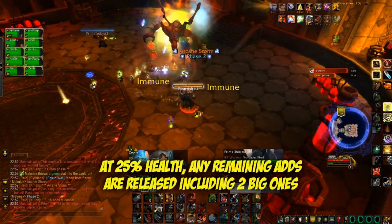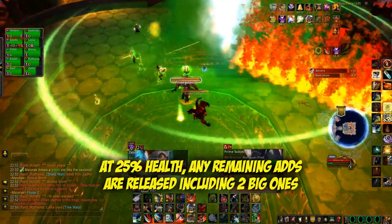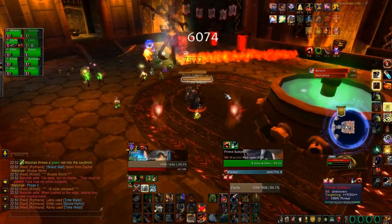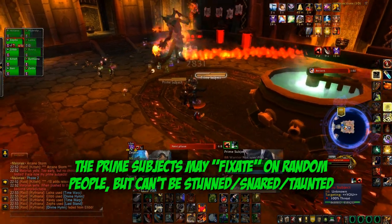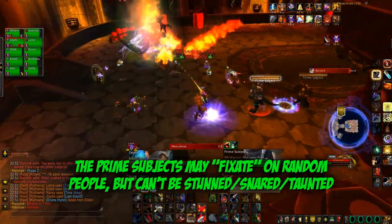They're called prime subjects. They are a little bit buggy and at the moment they don't quite work — they're supposed to have a spell where they fixate on people for a specific amount of time, but it's very buggy. Sometimes we had one fixate on the healers and they just killed them and we couldn't do anything about it. But this time it went okay: they both stayed on me, I off-tanked them, and we killed the boss.